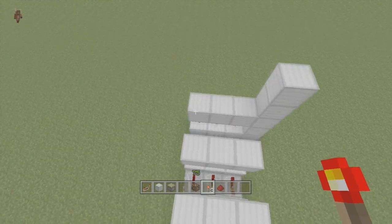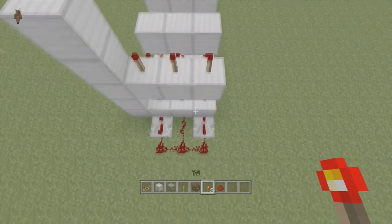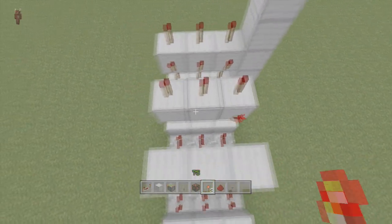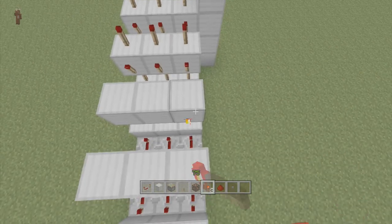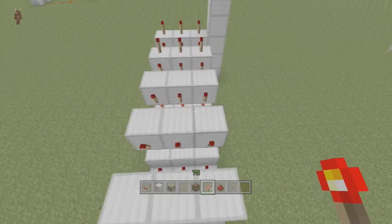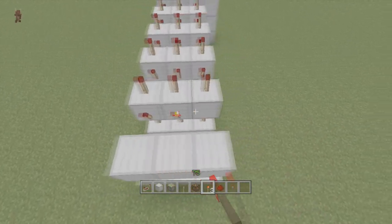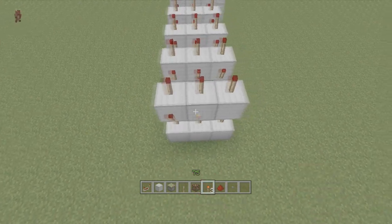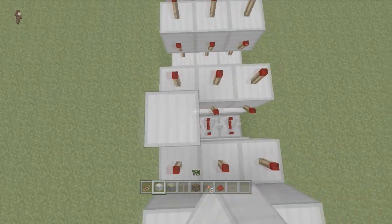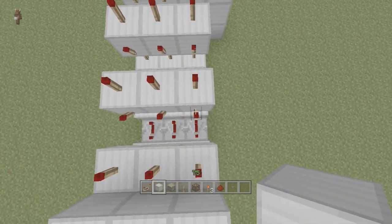Next we're going to put torches on the tops and the sides of the blocks now. So coming from the front end, put torches on the top and on the back sides of them. Get all the torches on there. Next we're going to put blocks on top of these side torches. Get the blocks on top of those side torches.